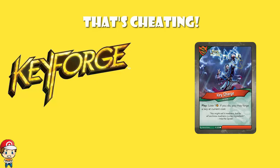I did do a video about all the options in Call of the Archons, so we're going to focus mostly on new options here. But just as a little bit of a reminder, all of the key cheating from Call of the Archons has been reprinted in Age of Ascension — all of the cards we had then to cheat keys, they all made it into Age of Ascension, which is pretty gosh darn cool. So Untamed had two options, but they were basically both the same.